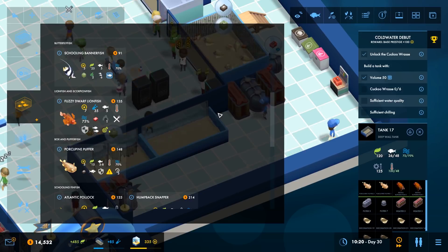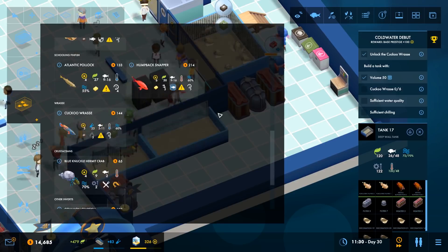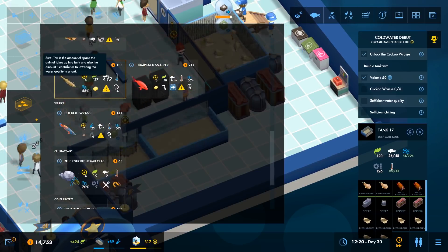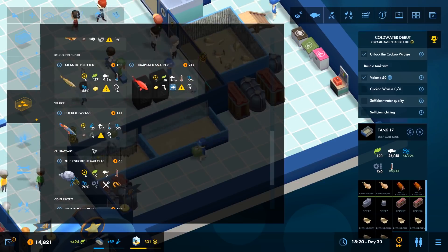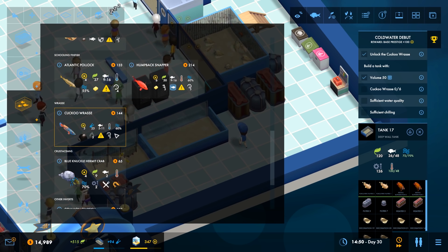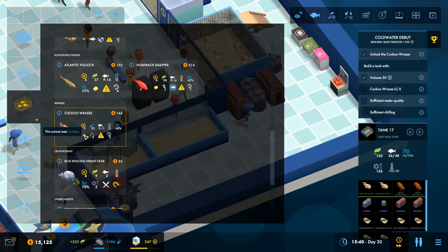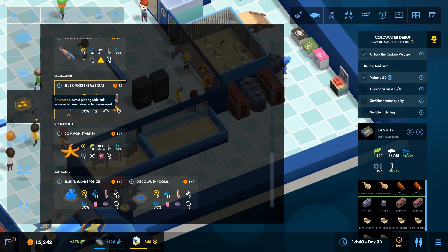The fuzzy dwarf lionfish. He doesn't know what it is. It's all over the place. Schooling finfish. We've got the Atlantic Pollock. It's too big. I'm definitely gonna have them, but I want a nice fat tank to stick them in. It's like these cuckoo wrasse, which is what I've actually got to make. They'll eat your crustaceans. All right, anything else? They like some rocks. There's no deal breakers in here so far.